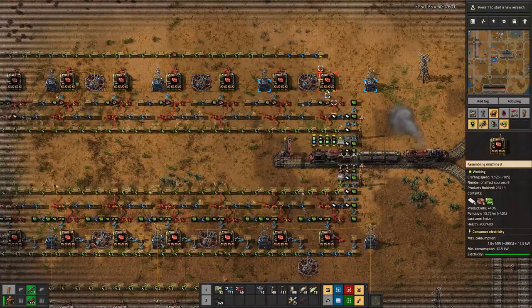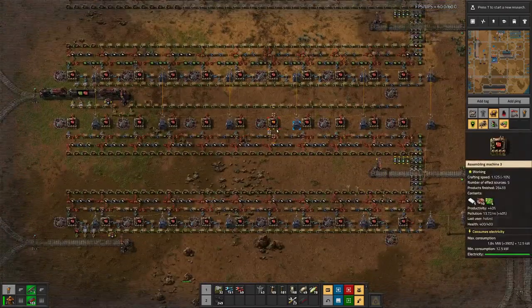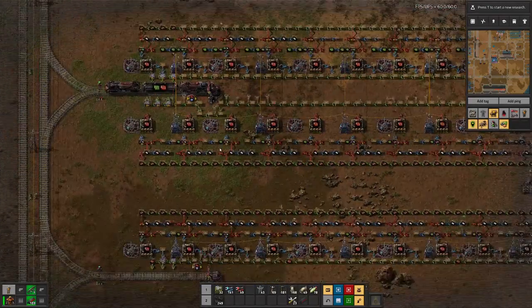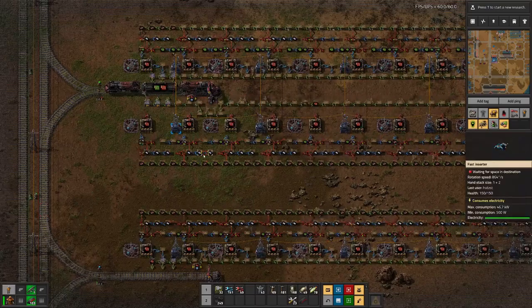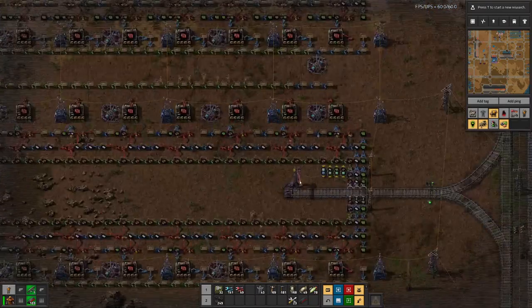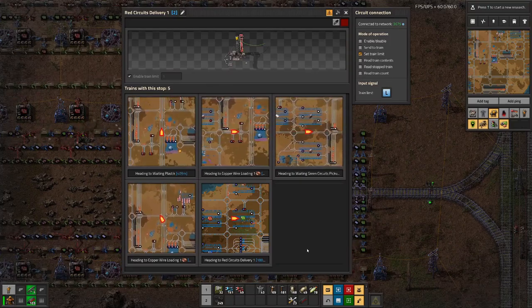I guess that's more on the side of throughput for our factories — not much that we can actually do there. Because at this point we are fast enough with the beacon setup that we don't need to think about adding more beacons for faster production. As you can see, we do not manage to push through the ingredients fast enough for the factory. Now we see we are missing train deliveries here, so that's definitely something to look into.